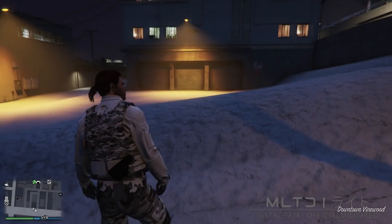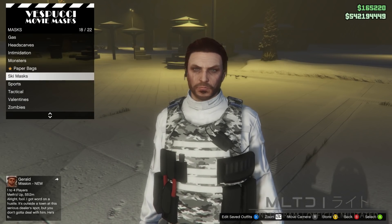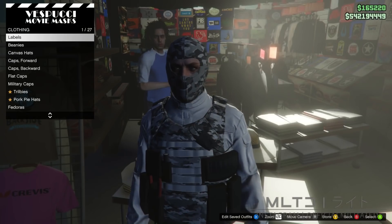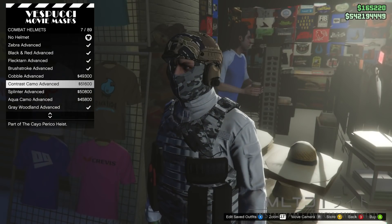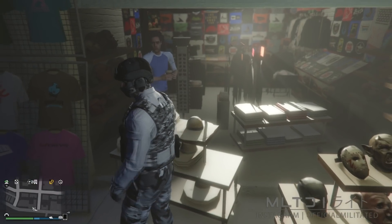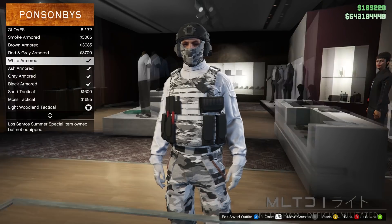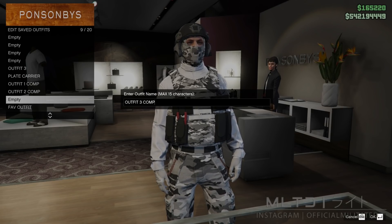You'll still be wearing the outfit, so head down to the mask store on Vespucci Beach. Browse the mask section, go into the ski mask category, and purchase the grey camo spec ski. Back out of masks and go over to hats, then go into combat helmets. For this outfit I'm going to use the black advanced helmet — there are quite a few colours that will work. Go down to a clothing store and start browsing accessories, go into the gloves category, and purchase the white armoured to match the shirt. Save this into an empty outfit slot and call it outfit 3 comp.